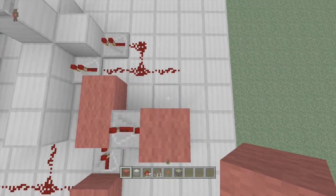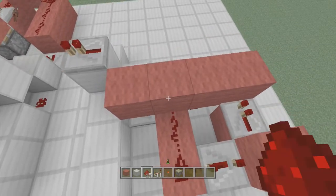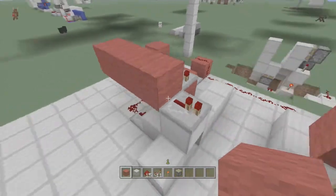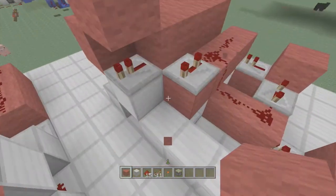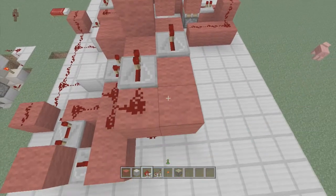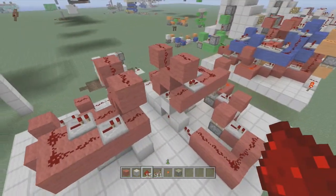A block right here with a repeater set to one tick delay, then blocks up all along the tops — it's going to get concealed and you won't be able to see that anymore. Bring the dust up and over one with a repeater set to three ticks delay. Come up one more and bring it over to here, put a block on top of that and a block in front of the three tick repeater — this will get concealed. Bring the dust up, put a repeater here and here both set to one tick delay, dust up, dust down, make the Y shape with dust on top. See how it's the same exact thing on this side.